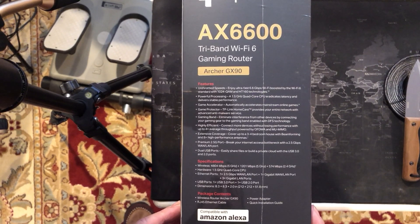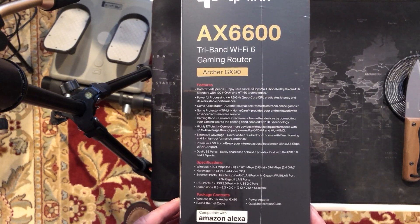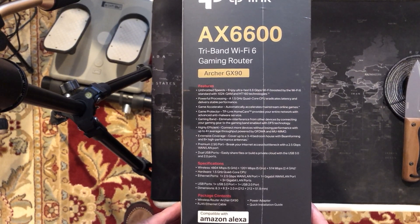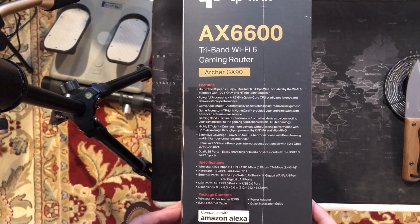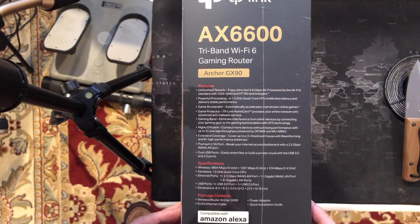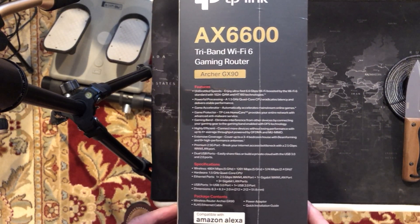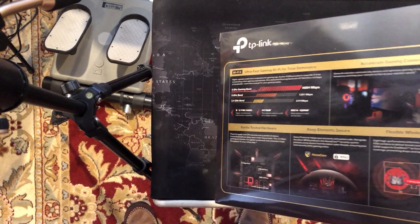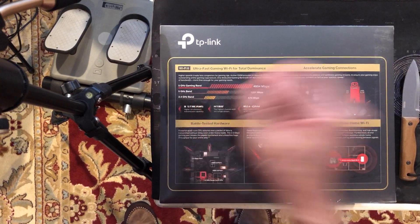It's got a 2.5 gig port, USB 3 and USB 2. The wireless specifications are: 5 GHz at 4,804 megabits per second, 5 GHz at 1,200 megabits per second, and 574 megabits per second. It's got one 2.5 gig WAN/LAN port, one gigabit WAN/LAN port, and three gigabit WAN/LAN ports.